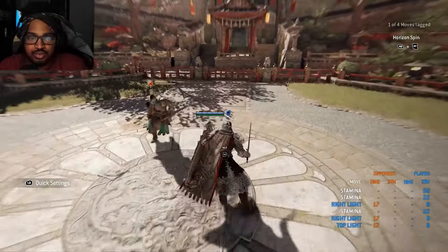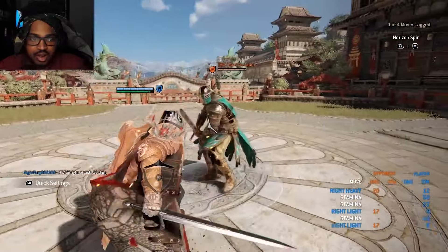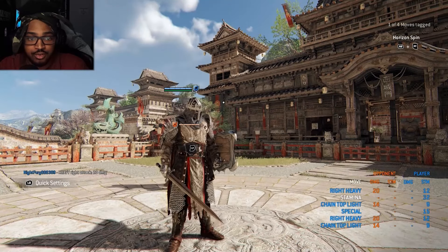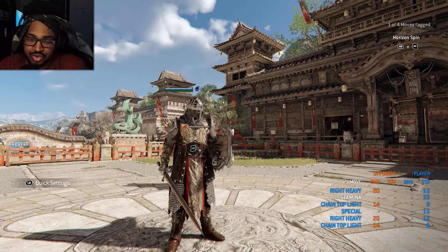The last move is Black Prior's running attack, which does around 20 damage. That covers Black Prior's moveset — now I'm going to show you some combos I usually do with Black Prior.